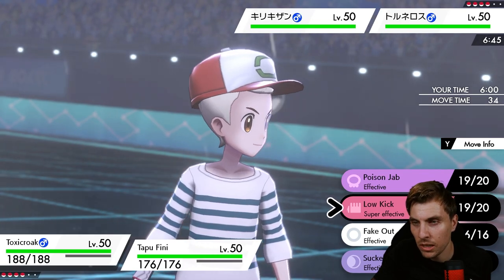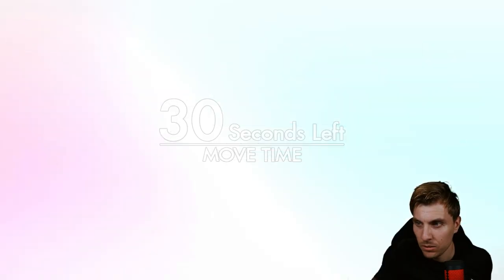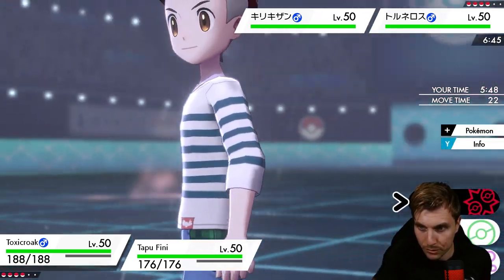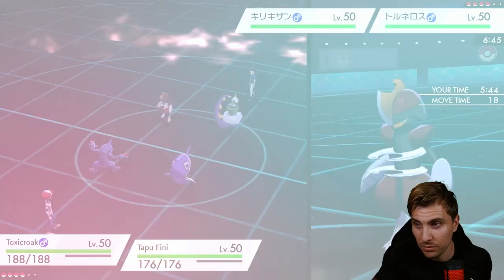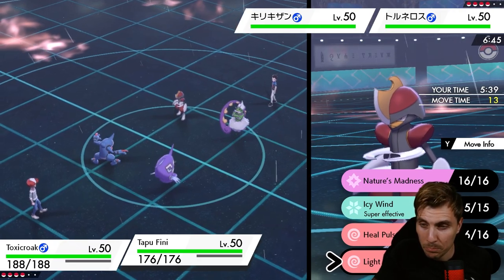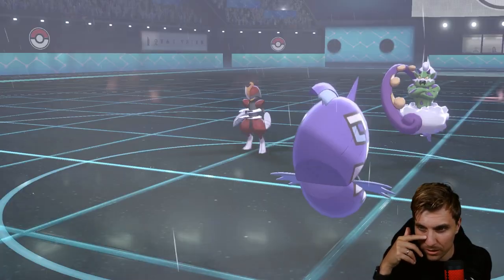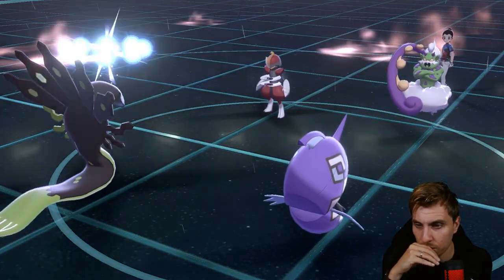We could get Zygarde onto the field and go for Light Screen, which is probably better since the bigger threats are Tornadus and Kyogre, especially for Zygarde. I imagine Bisharp might switch out here — my opponent seems scared of the Sash on Toxicroak. Don't see the switch, there's Hurricane — Iron Head too. We don't take that very well at all, but next turn we could potentially Icy Wind. We do get Power Construct triggered though — and we get Light Screen up the following turn, making things a little easier.